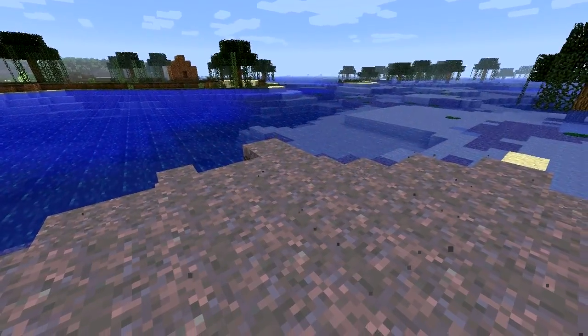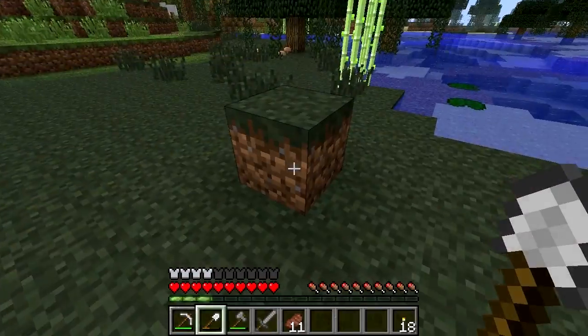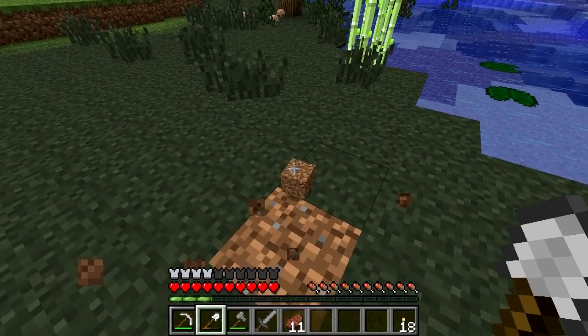This can also happen with the crazy mycelium block. However, when you harvest a grass block, you'll only get the dirt block back.